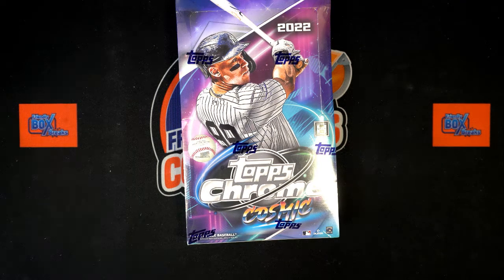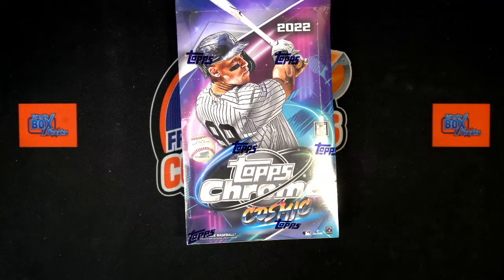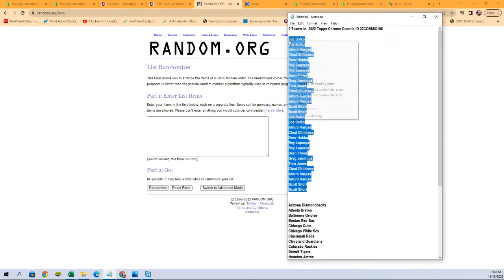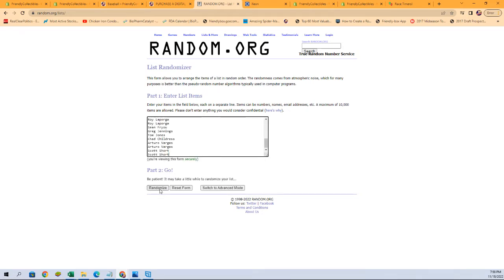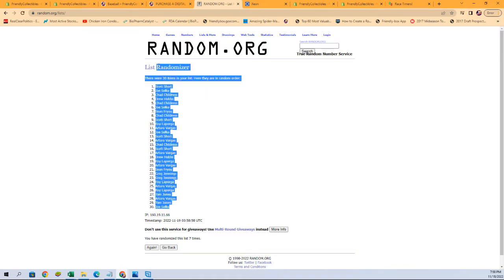All right, it is time — 2022 Topps Chrome Cosmic box 105. We've got our owner names, we've got our team names, and we're going to randomize each seven times on random.org and pair them up on a spreadsheet. Let's start right now with our owner names. We're going to copy and paste them in, right over here — just like that, seven times: one, two, three, four, five, six, and seven.